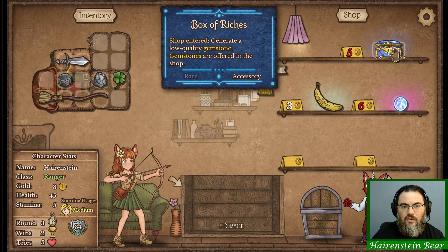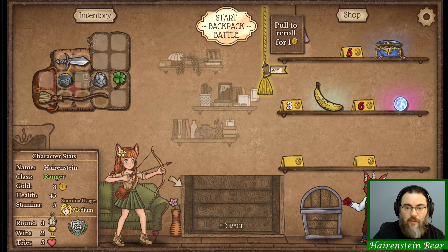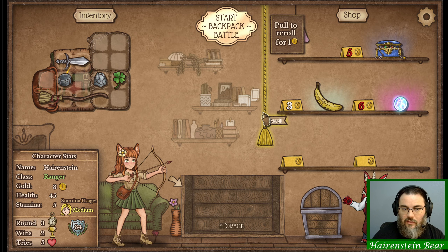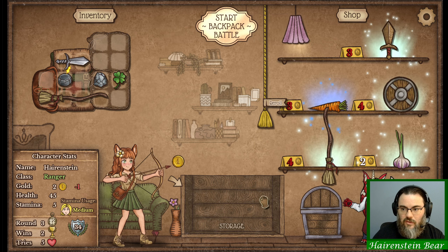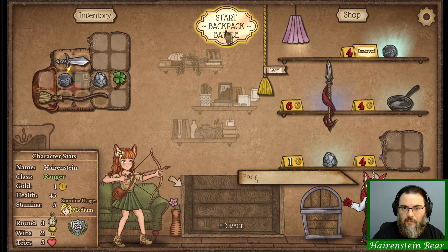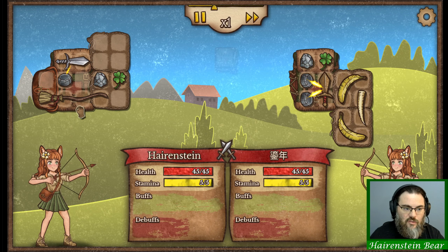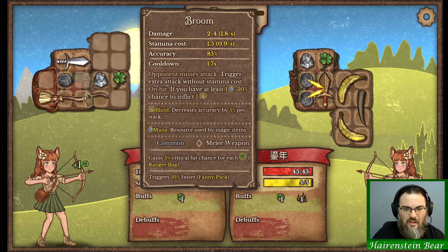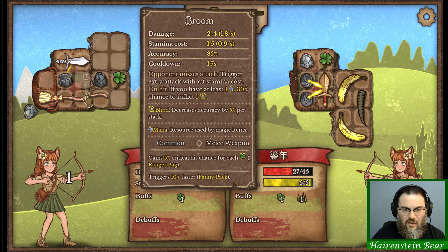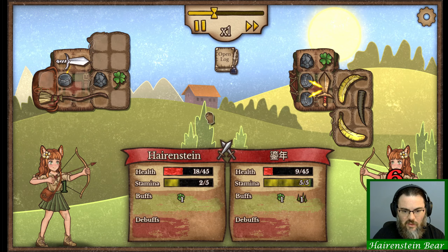They also changed the Box of Riches in the Balance Patch, so that now it always generates a Chipped instead of sometimes generating a Flawed. So it's a little bit of a nerf. Probably needed, because some of those Gem Builds get pretty nuts. I think they also lowered the chance of Blind from 35 to 30.